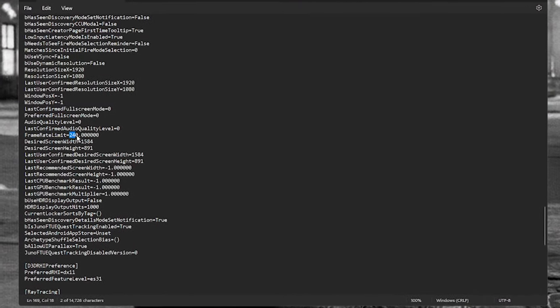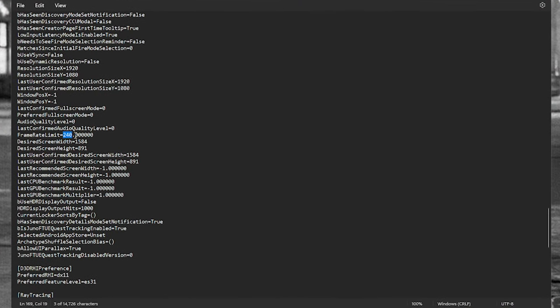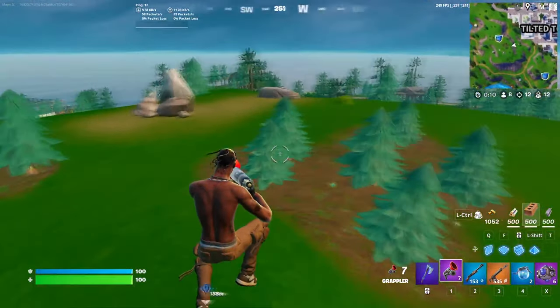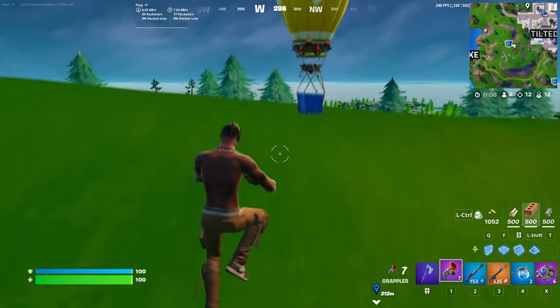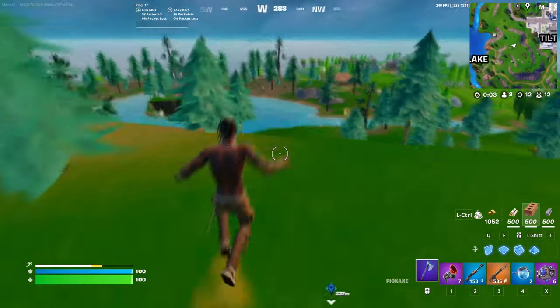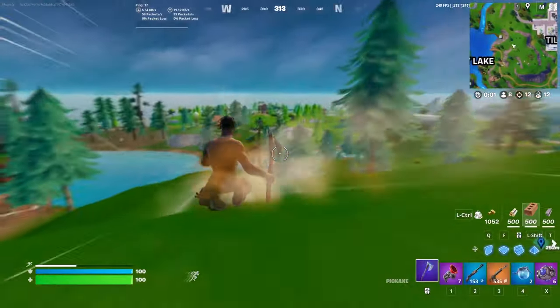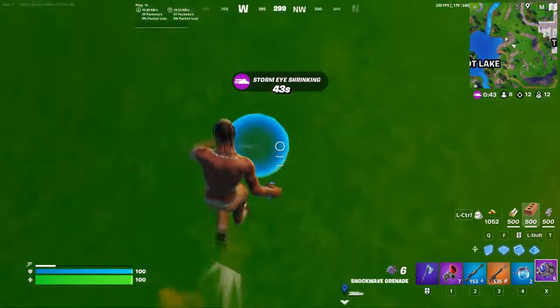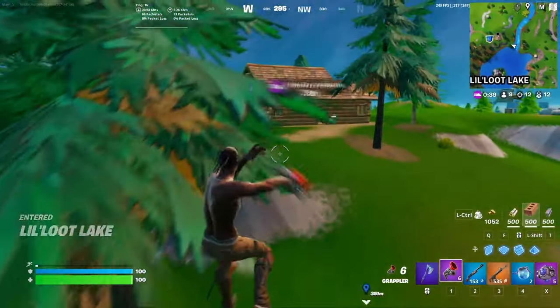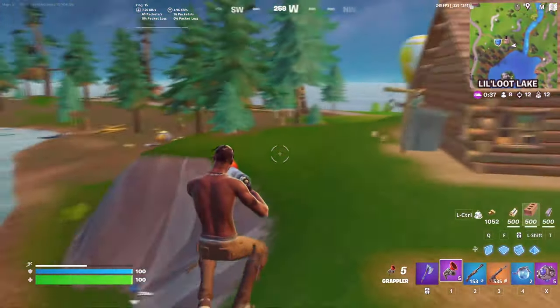Frame rate limit — mine is on 240 because I have a 240Hz monitor. If you have a 240Hz, set it to 240. If you have a 60Hz refresh rate, set this to 120 or 144. If you have a 144Hz monitor, set this to 165. If you have anything above 240Hz — 360Hz or higher — I don't know why you're watching this video; please donate to me on Twitch.